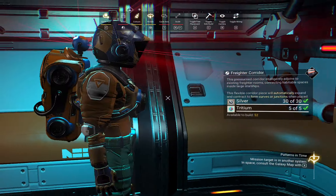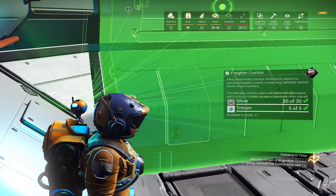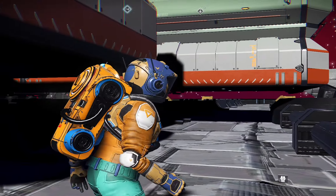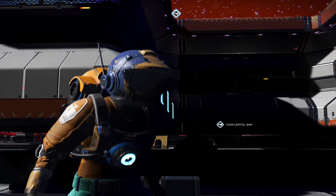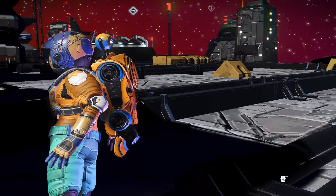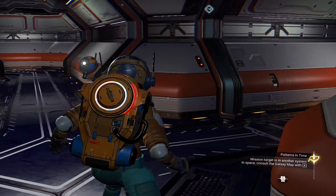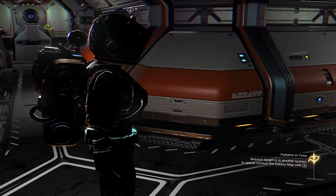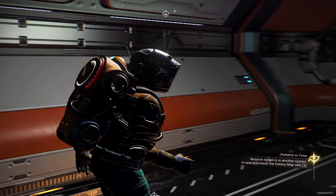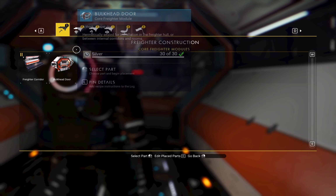We are in outer space so we need some oxygen, we need some plants — I'm going to build a greenhouse. Building a corridor that was turning kicked me out into space, so let me go back into my freighter. There's the door — cool, we're back inside. This is the passageway I built, caving all the way here.